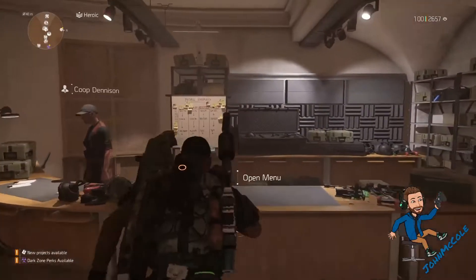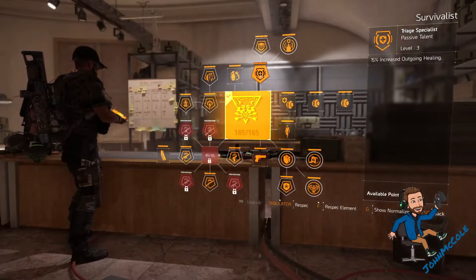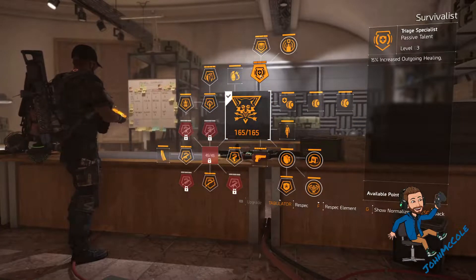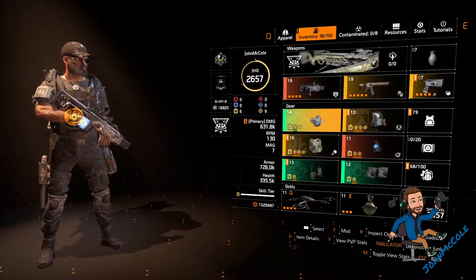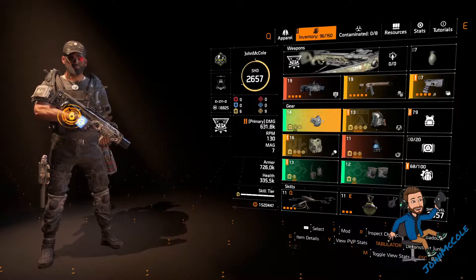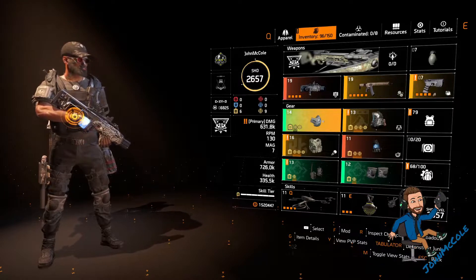The specialization that I use for this position is the Survivalist. The reasons are the 15% outgoing healing and the 10% increased protection from elites. As your weapons you can use whatever you like — you will not do any damage when you play the control room with a build like this.